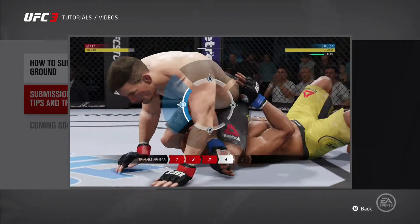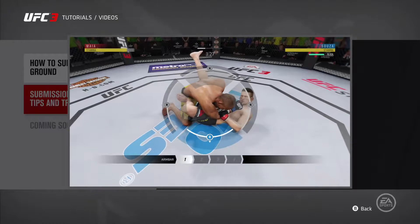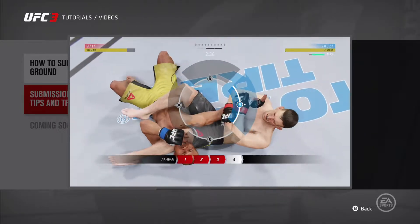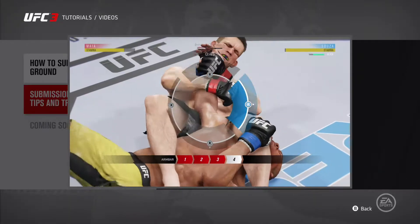Every submission has multiple stages. If your opponent advances the submission to another stage, all your break walls move back towards the middle. The more you push each break wall out, the more of your escape progress will be retained if your opponent advances the submission. So it's a good idea to attack all four break walls early in a submission.